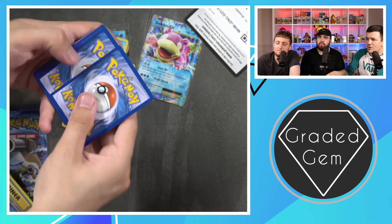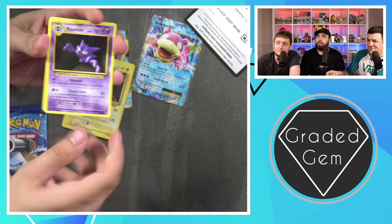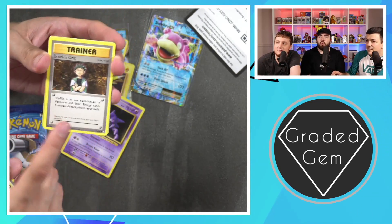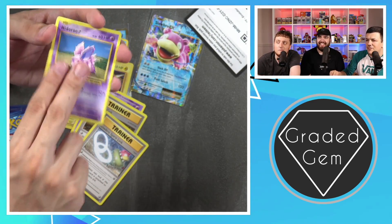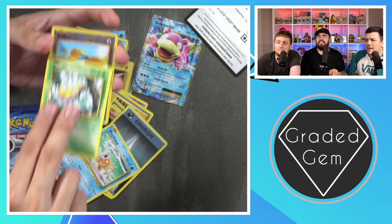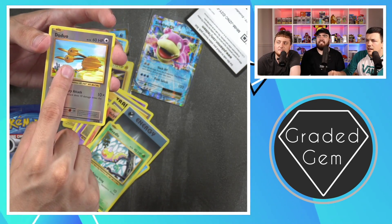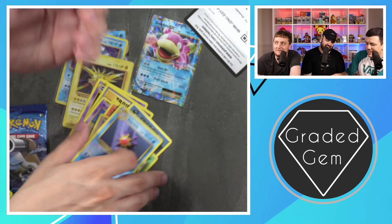First, uno, dos, tres... I don't know. That's French. Brock's Grit — wonder what that tastes like. We got the Slowbro Spirit Link. I feel like we're pulling all Slowbros. We got the Magikarp, the Weedle, the Doduo Reverse, and... it's not a Charizard. It's a dead old Starmie.